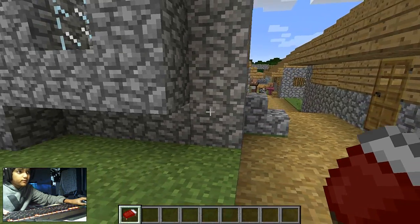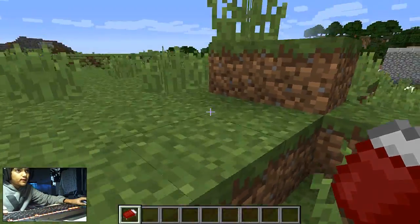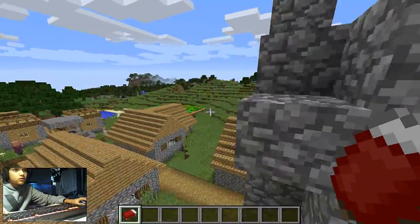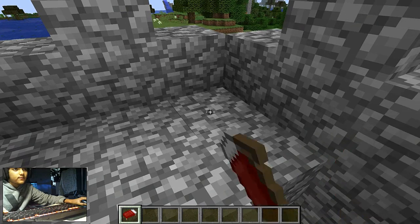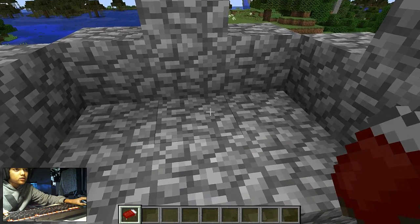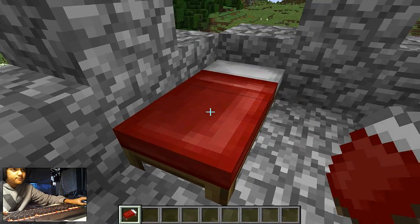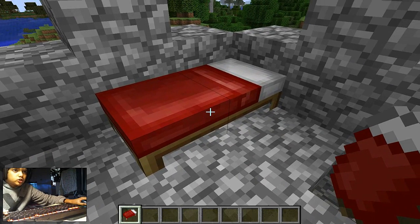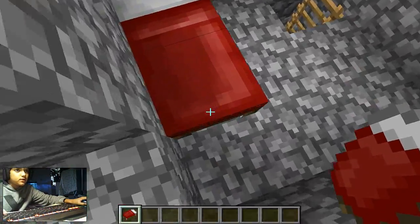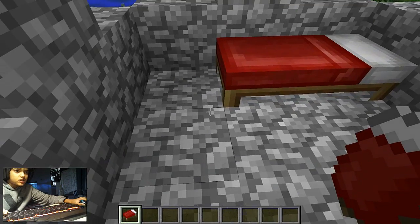Now, this is a normal bed as you can see. If I place my bed here, you have to click on this block and then this block, so it works like that. There you've got your bed. That's how you place a bed — this is a normal bed.